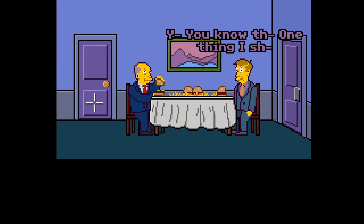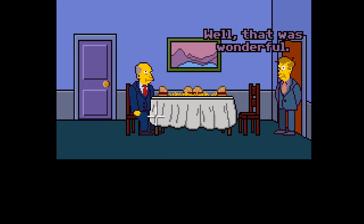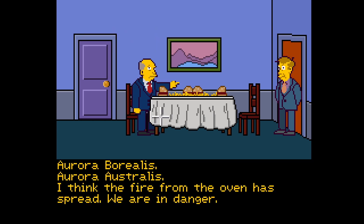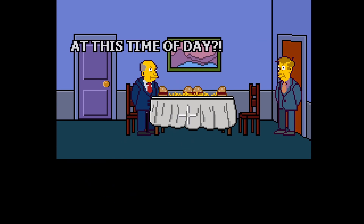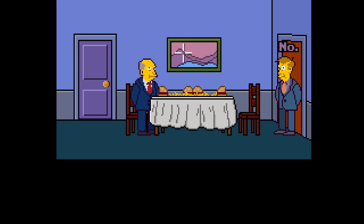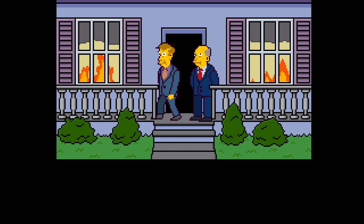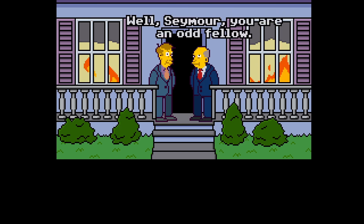He excuses himself and goes through the door to the oven. 'Well that was wonderful — good time was had by all.' 'Good lord, what is happening in there?' 'Aurora borealis.' The fire from the oven has spread — 'Aurora borealis, at this time of year, at this time of day, in this part of the country, localized entirely within your kitchen?' 'Yes.' 'May I see it?' 'No.' 'Seymour, the house is on fire!' 'No mother, it's just the northern lights.'